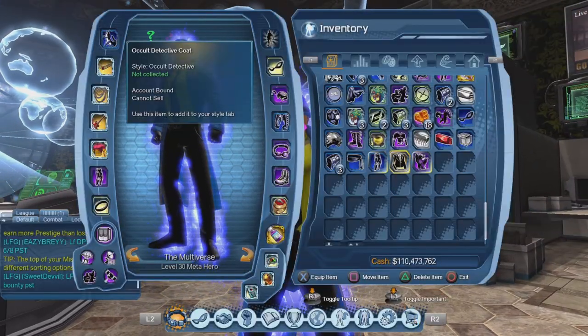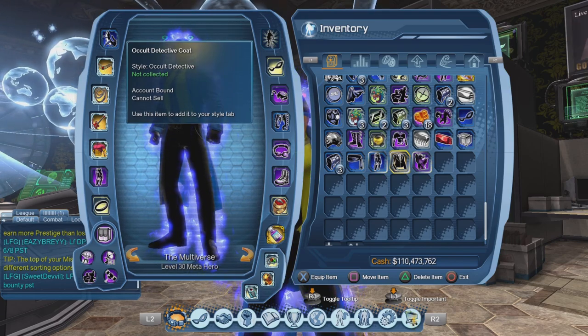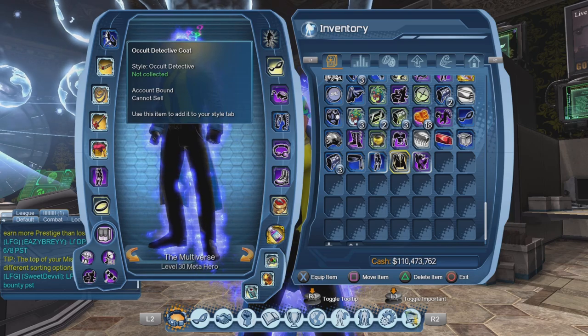So we got the coat right here, and you can see it is still account bound. So if you somehow get it on the wrong character, you can decide to give it to any other character you want using your shared bank. We are not going to do that, so let us consume it right now.